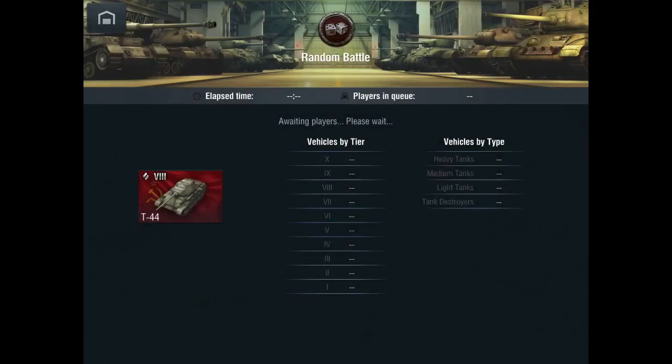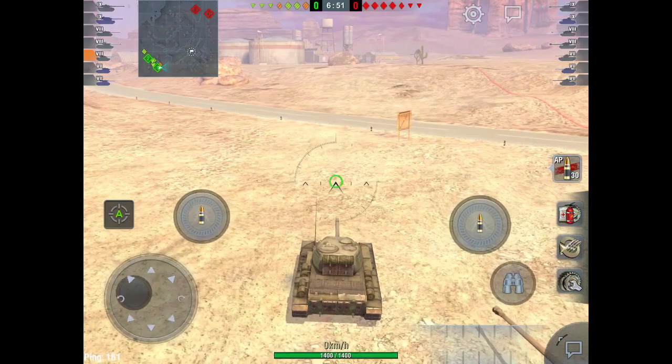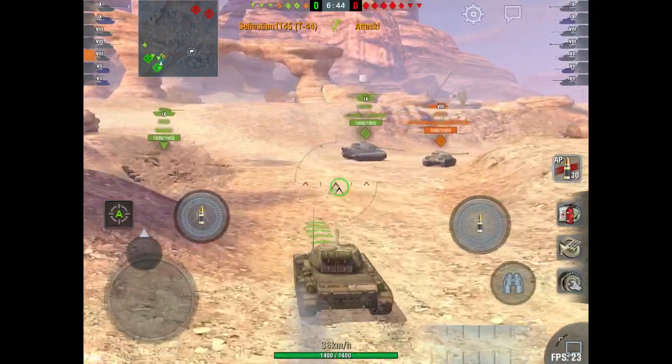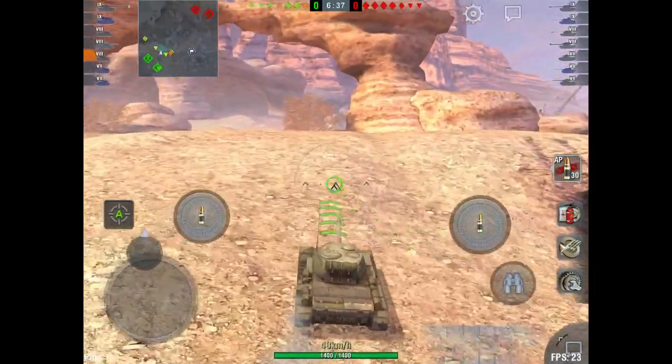For the final game on Black Goldville, it's a tier 9 game but there are only two tier 9s on each team. Still platooned with DeadNinja Storage — his IS-3 and my T-44 works great in platoons. They only have one tier 7 medium, so yes please. We get the mid-ridge side — booyah! We'll haul ourselves up to that mid-ridge location and use our maneuverability to beat everyone else there.